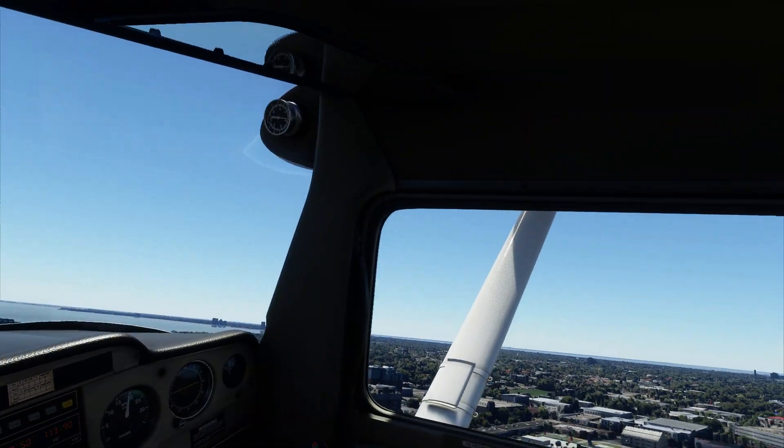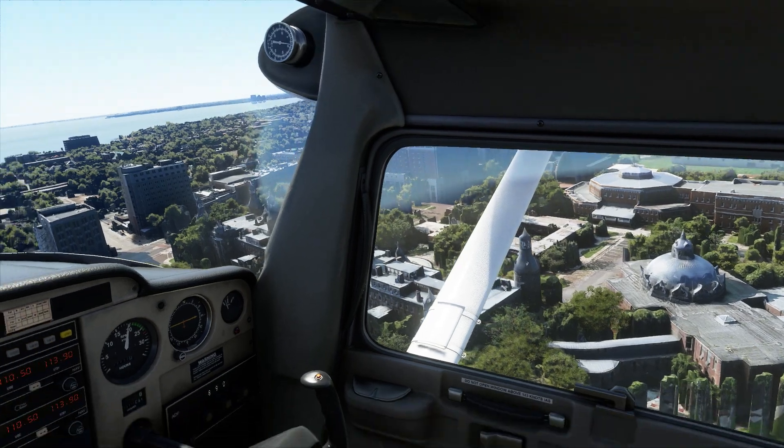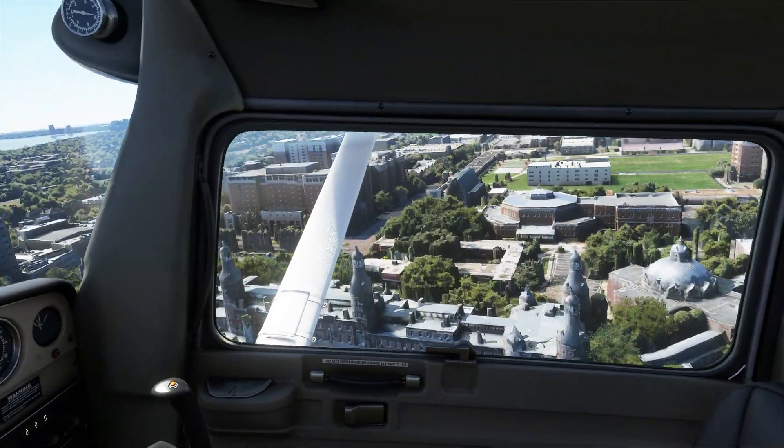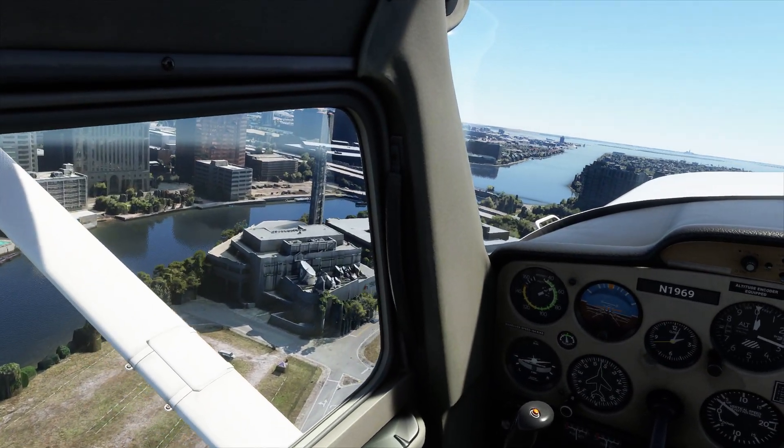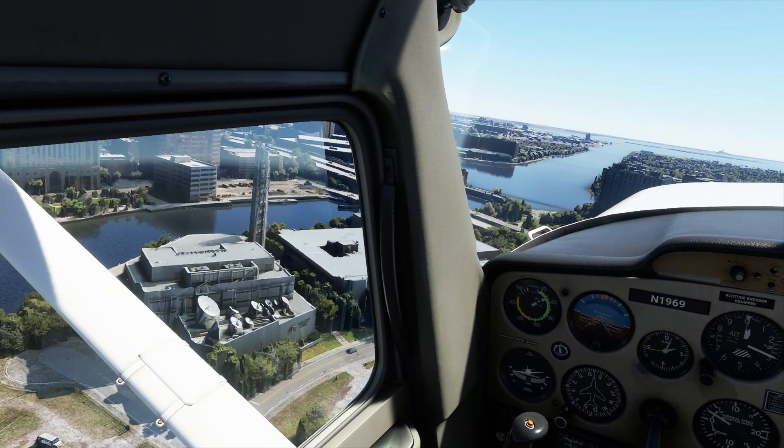The Tampa Hotel right here — let me see if I can get a glimpse of it. It shows the towers on it. I think it's a little better in Google Earth, but. That was the NBC building right there — you can see the NBC logo.